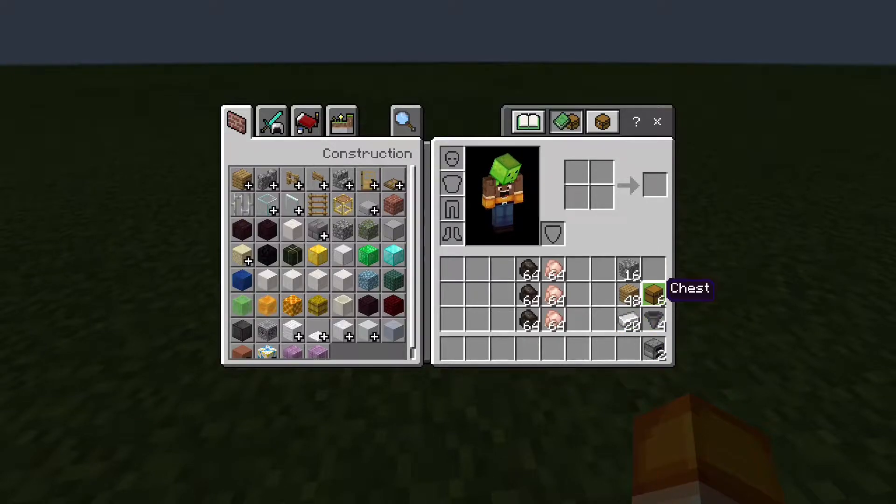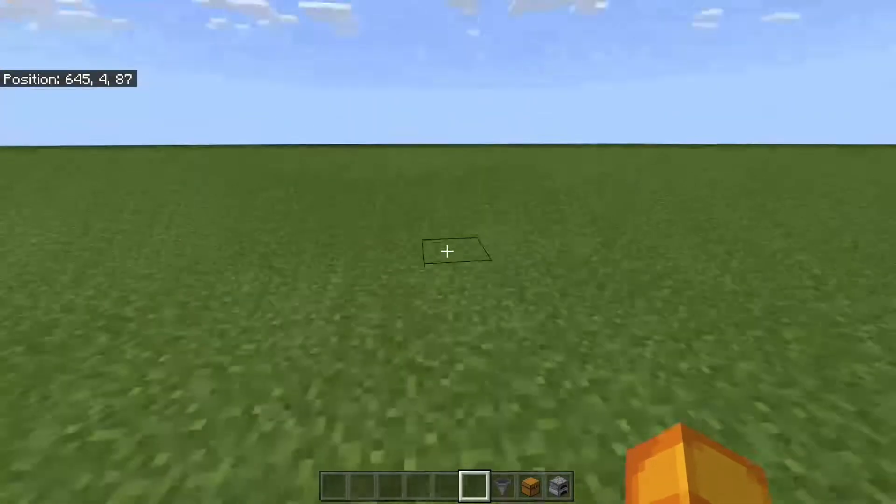Right here are the items you guys are going to need: two furnaces, six chests, four hoppers. And right here are the materials to make each of these items — 20 iron and two chests for the hoppers, wood for the chests, and cobblestone for the furnace.